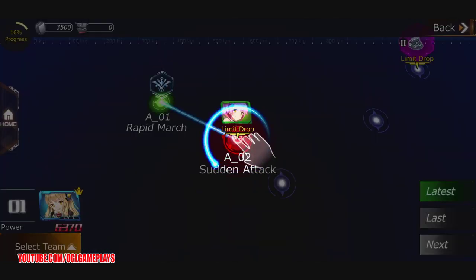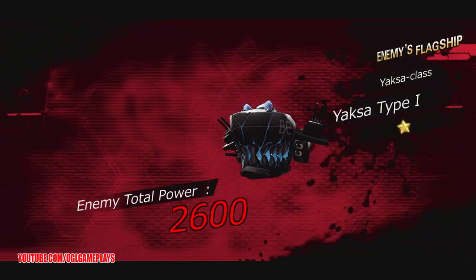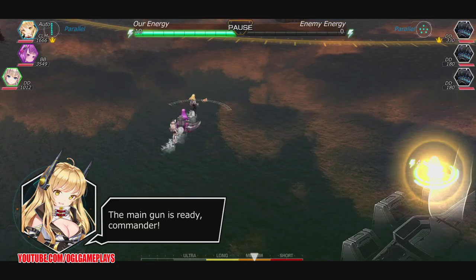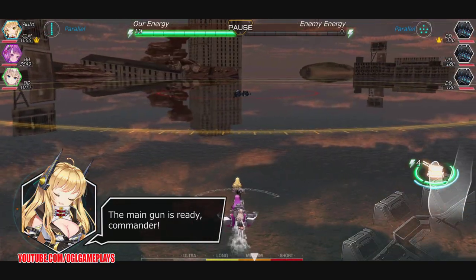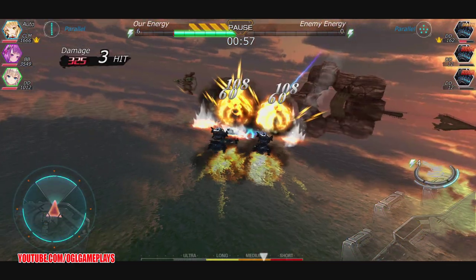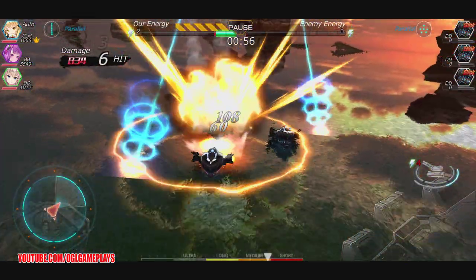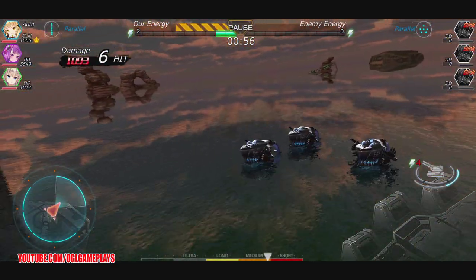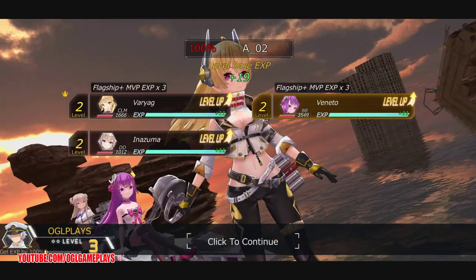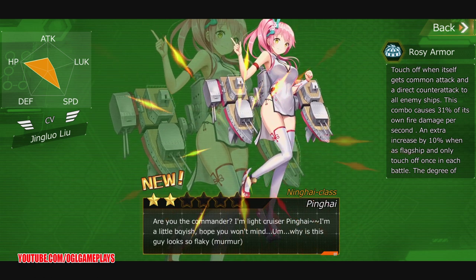Let's check out the second battle — should be fun. That first one was kind of fun just skating around. Battle start and we have power 5000; main gun is ready. We got a perfect score again — level up! And we got a new commander — a new hero.